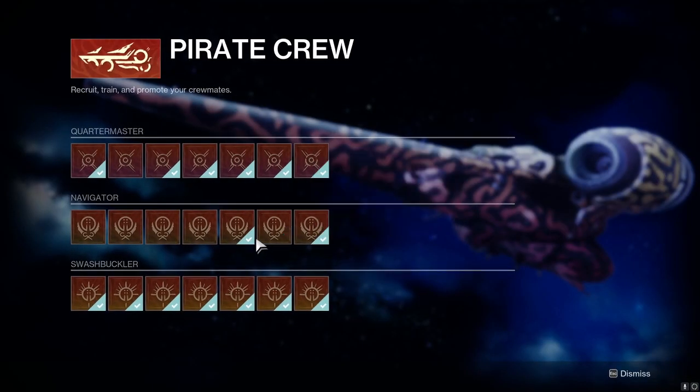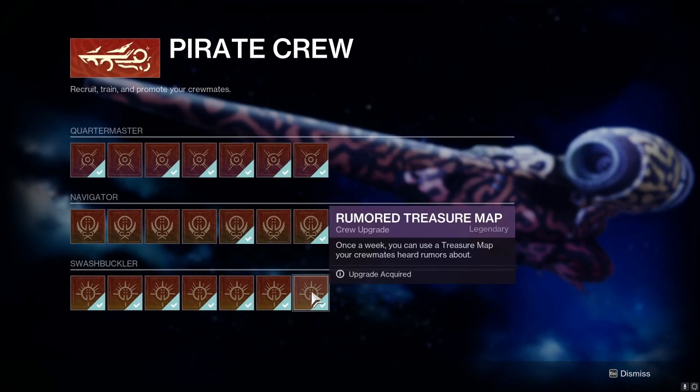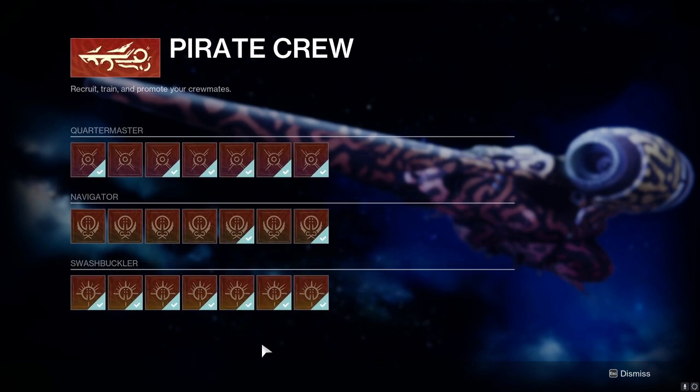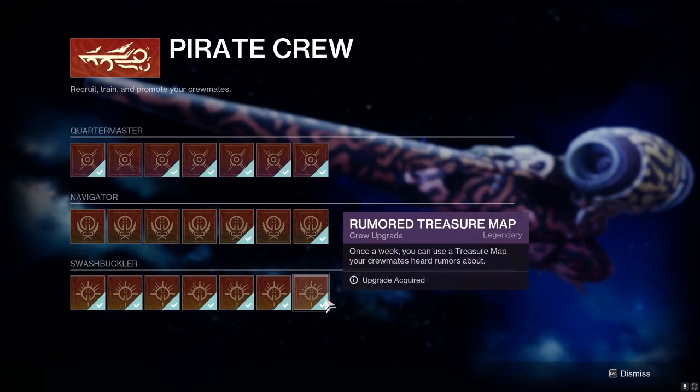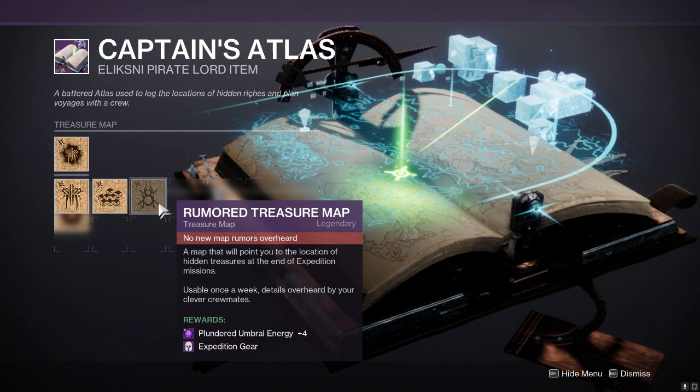The thing about this is you need to have played the season at least a little bit, because you need to have under one banner this node and the pirate crew, then the rumored treasure map node all the way at the bottom right of the swashbuckler. You have to have played the season a little bit, gotten the reputes to unlock these nodes on the star chart for the pirate crew. The other thing is you're not supposed to have used your rumored treasure map.